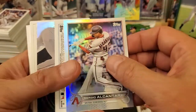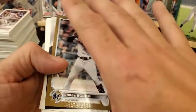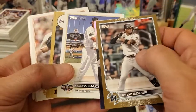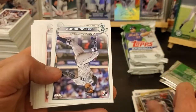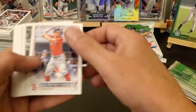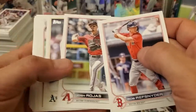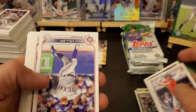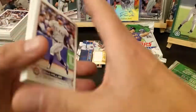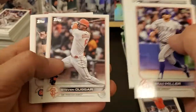Sergio Alcantara foil, and got something flipped around - oh, another gold: Jorge Soler. Another Generation Now, Trea Turner. There's J-Rod rookie debut again. I guess if he was real lucky - how many cards were in here? 400 or something like that? I guess if he was real lucky you could actually put a set together with one box.